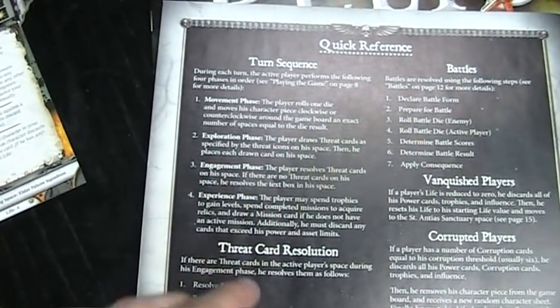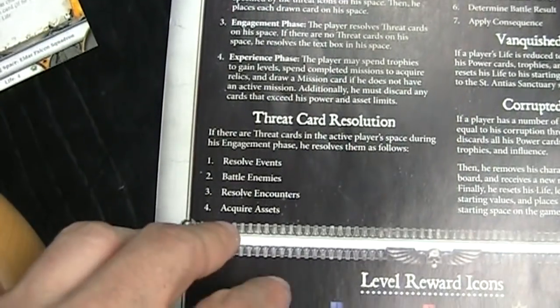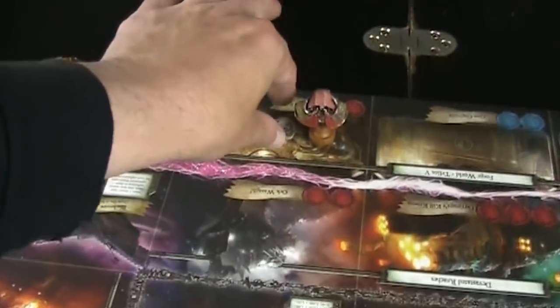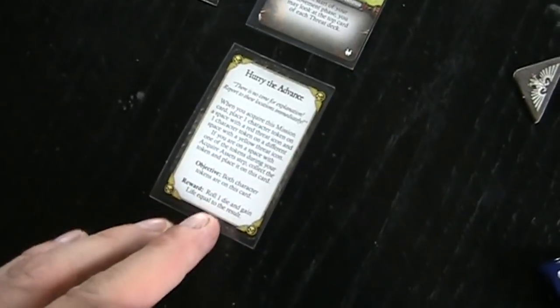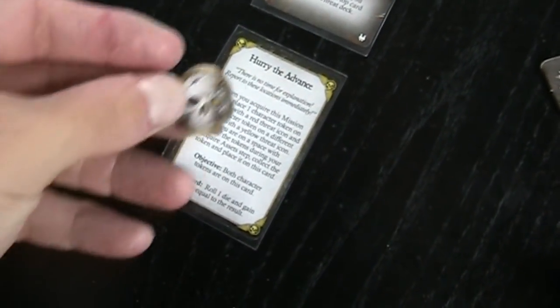Now in the experience phase — resolve encounters, acquire assets. We are allowed to grab the mission marker here. The Tech Priest collects his first mission token. That's a pretty good start for him.